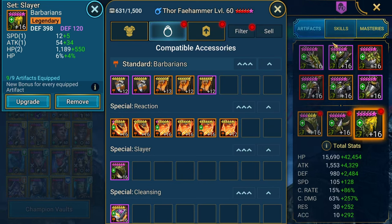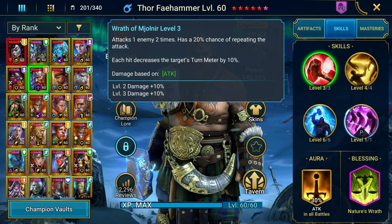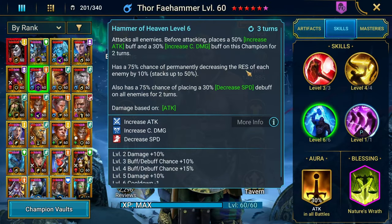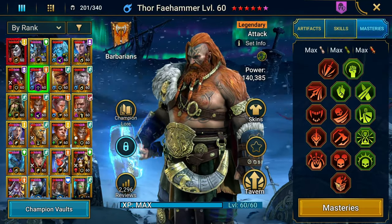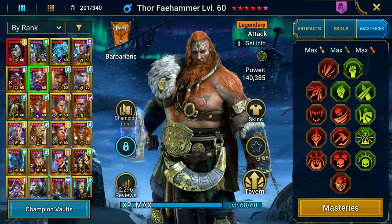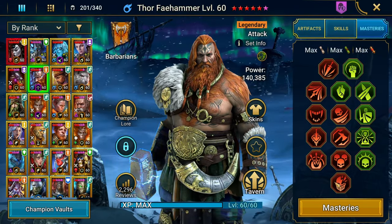300 accuracy — you don't have to worry too much about accuracy the lower you are in stages, but the higher you go, the more you might want to consider focusing on it. His A3 decreases res of each enemy up to 50%, which helps a little bit. However, when heads get decapitated it resets, so the decrease to res isn't permanent.